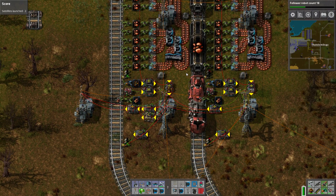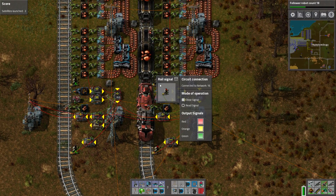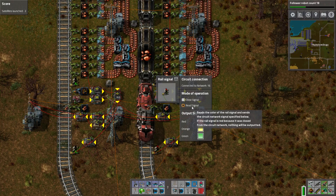The way that we detect if a train is here is we've got this sort of read signal here, which is not really for controlling the train — it's just for seeing if it's been marked as red or not.